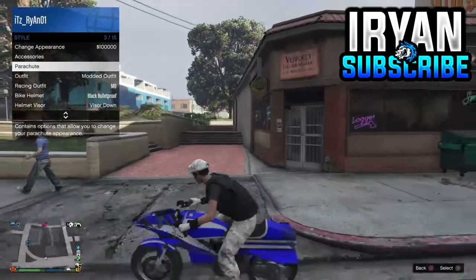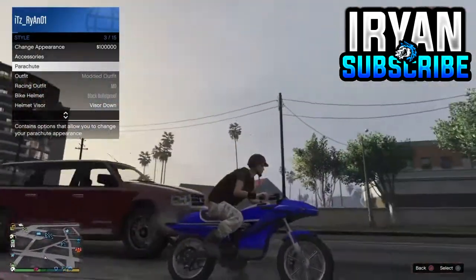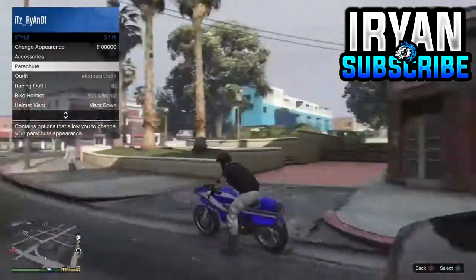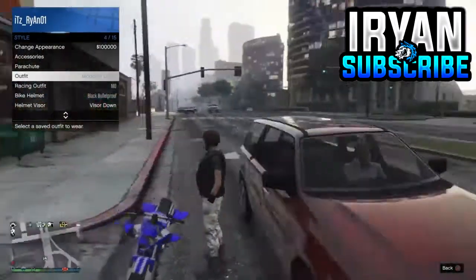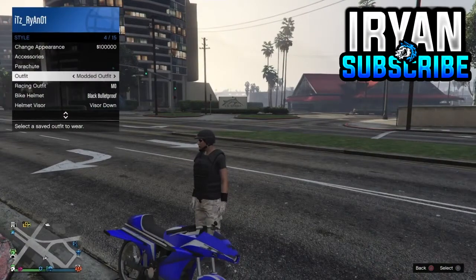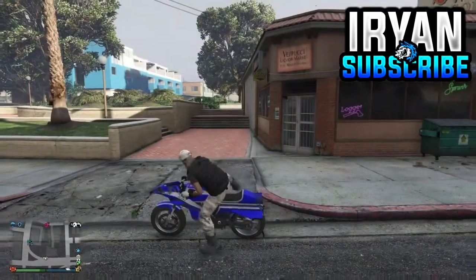Hover over parachutes. When you get onto your bike, as you can see, your character will put on the motorcycle helmet. While hovering over parachutes, get off the bike and hover over your modded outfit. As soon as your character is about to take off the helmet, instantly equip your modded outfit that you're creating right now.